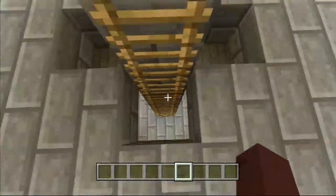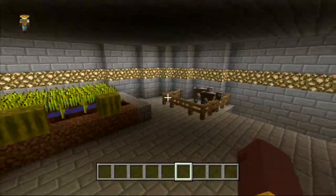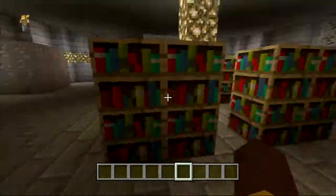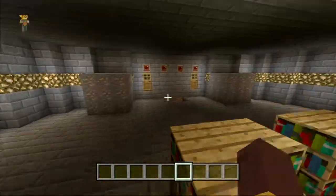So the blue team needs to steal the wool, and the white team needs to defend and steal the wool. You need to defend, and then there's this here.